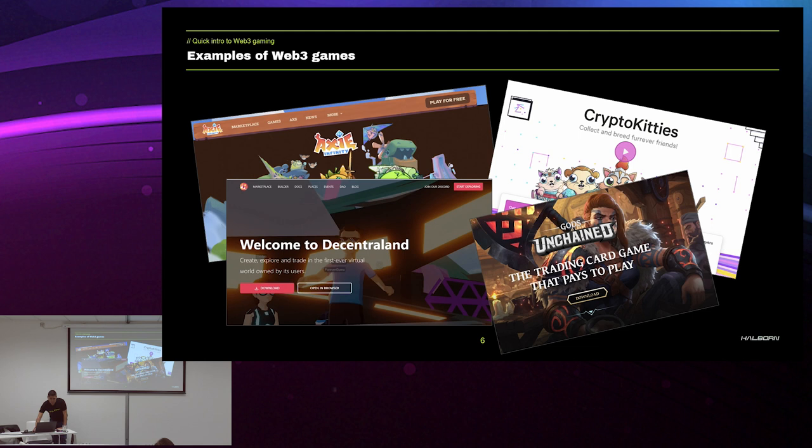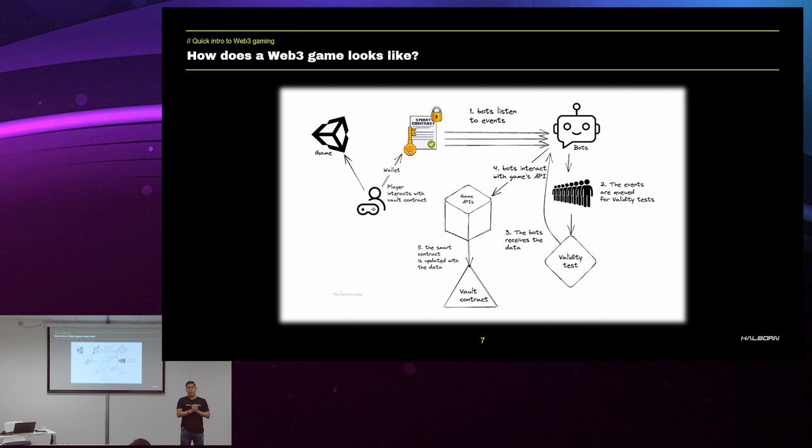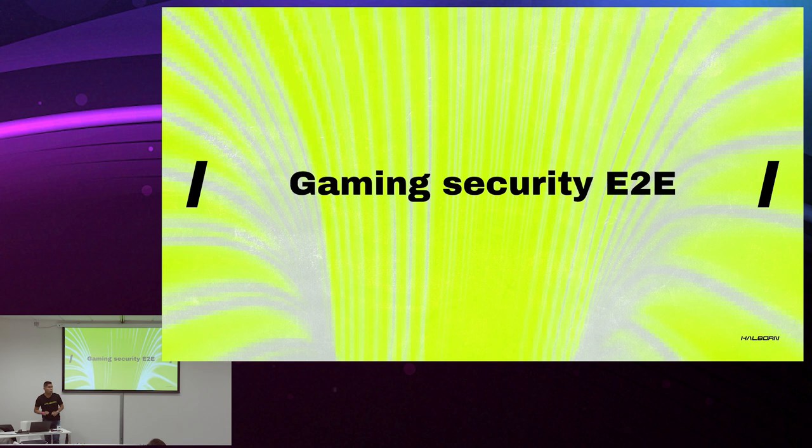We have some examples of Web3 games: Axie Infinity, CryptoKitties, Gods Unchained, etc. But how does a Web3 game look like? Here's an example — it could vary, of course. We have a player that interacts with a game, could be a PC game. Their wallet interacts with a smart contract. The smart contract emits events, which are read by a bot. The bot puts these events in a queue, verifies them, and if everything is okay it calls an API. The API communicates with another contract and saves the information. All this interaction is an example of a Web3 game.